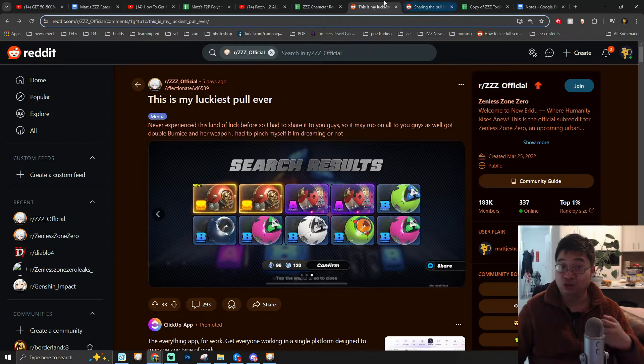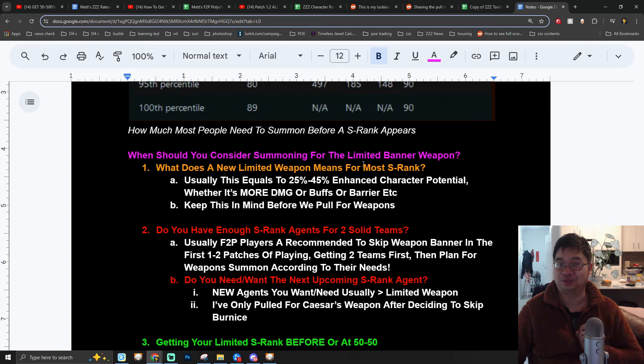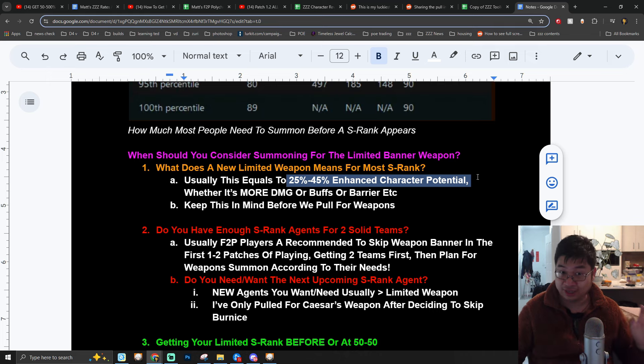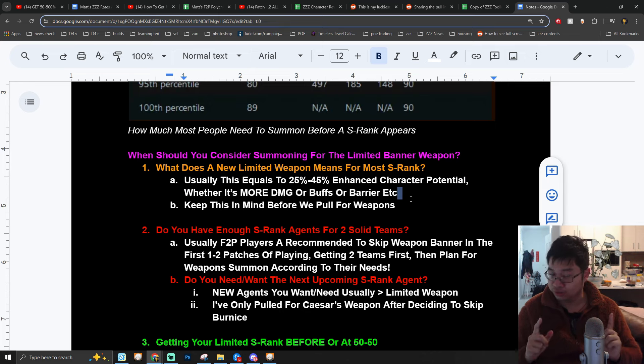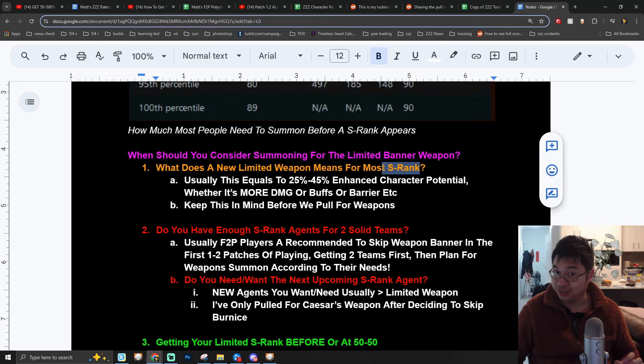The second option is to consider going for both the limited banner character and also the limited banner weapon. When should you summon for the limited banner character's weapon? For example, if you're going for Burnice, after getting Burnice you might want to go for her weapon — just like in the Reddit post, after he went for Burnice he went for the weapon. By calculations for most miHoYo games, the limited weapon makes a character around 25 to 45 percent stronger — whether in damage, buffs, or barriers like Caesar's weapon.